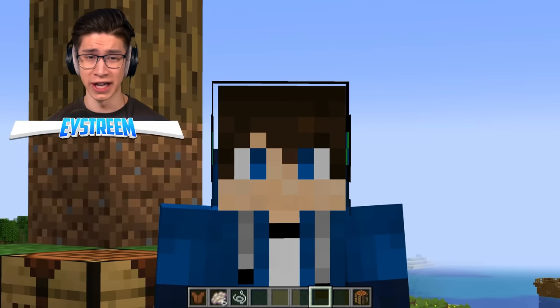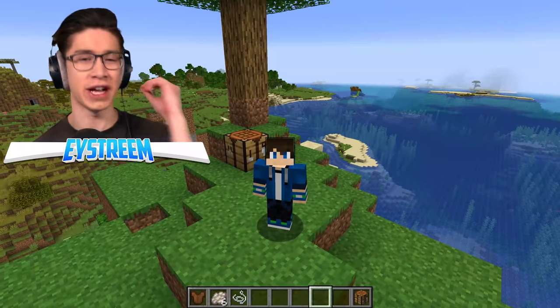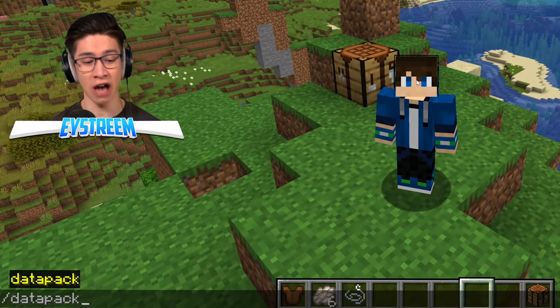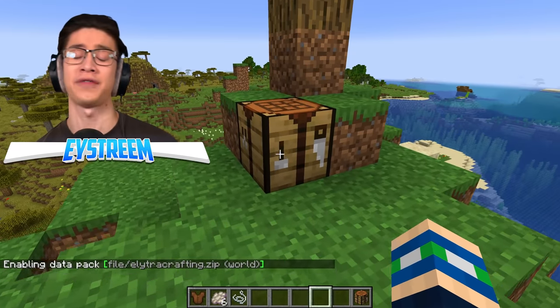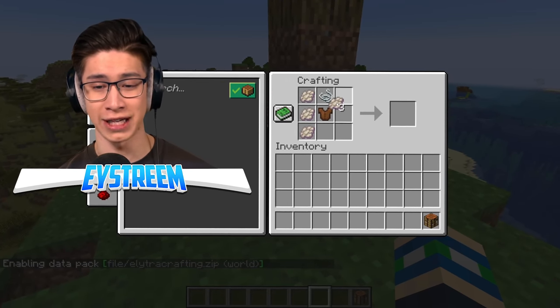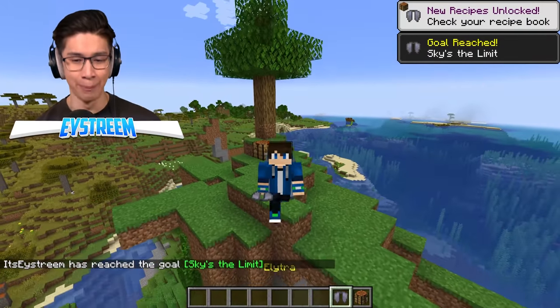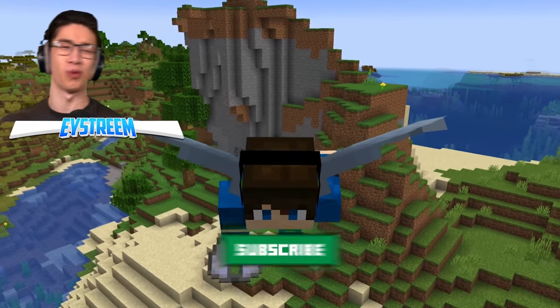They added a crafting recipe — they changed the code of Minecraft, and there is only one way you can do that: by creating a custom data pack. If we open up chat and type in slash data pack space enable elytra crafting, this is going to add the elytra crafting recipe into the game. Now, when we grab our leather tunic, string, and phantom membrane, this is how they tricked all of us. We can equip that, and boom. Now, for our next life hack, we're actually all out of time, so you're going to have to watch the next video.